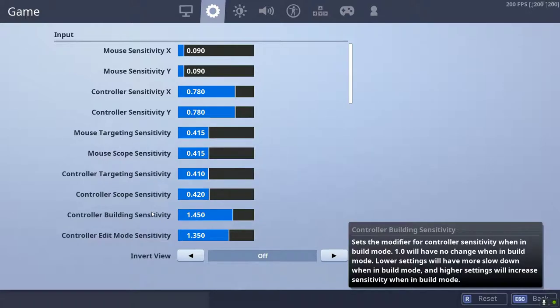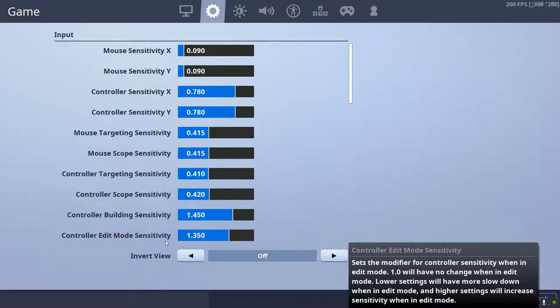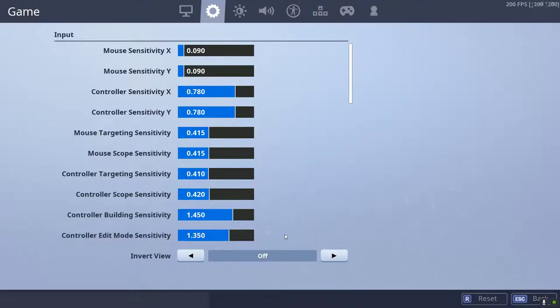My editing sense is at 1.350. The reason why is because even though I want it fast, I want to be able to control it and never scuff. It's good to have these up really high, but you want to be able to control it and actually have full control — not mess up. You want to be consistent with your building and editing.